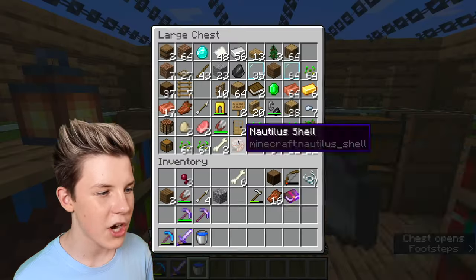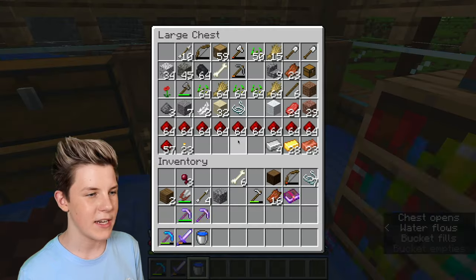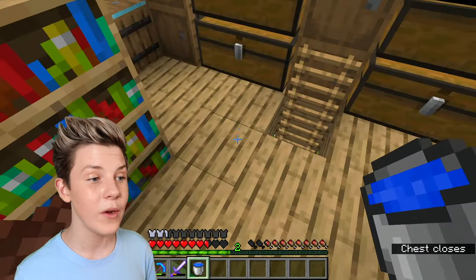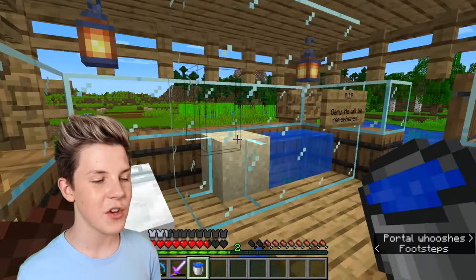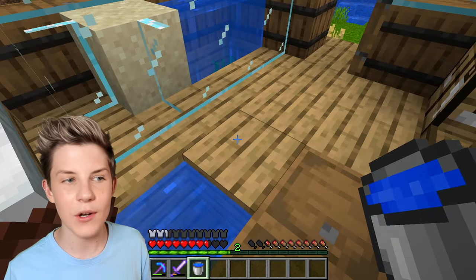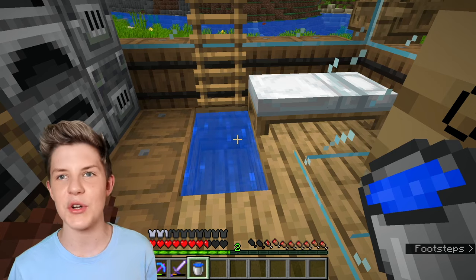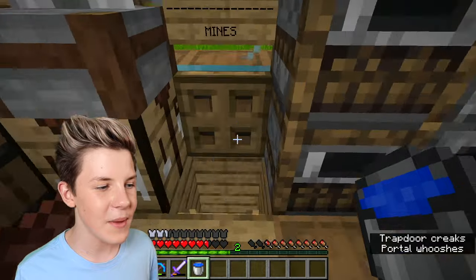Up here I got a grindstone and this is all of our stuff in our chests - nothing too fancy. We've got some more copper and a ton of cobblestone, which we will be using today. I did put two water sources here just so when we get our next axolotl, if he sneaks out while we're mining he could come back in and won't die from not having water. I did two blocks because I'm really not sure how axolotls work in this new update yet.